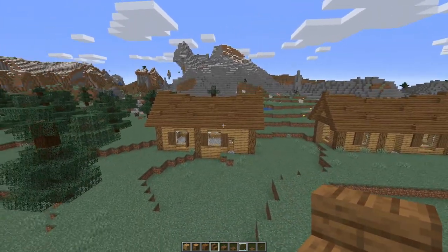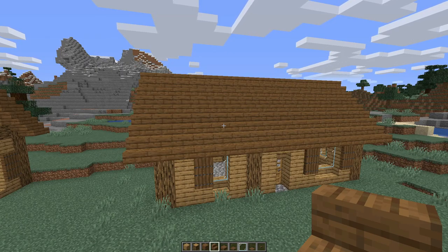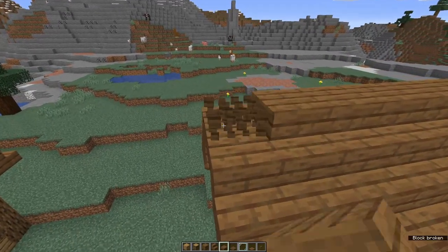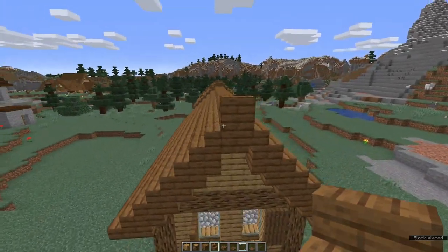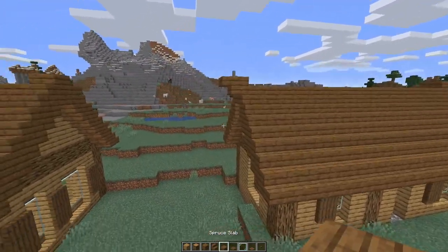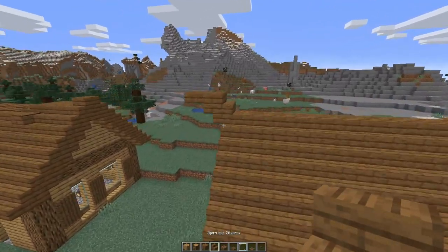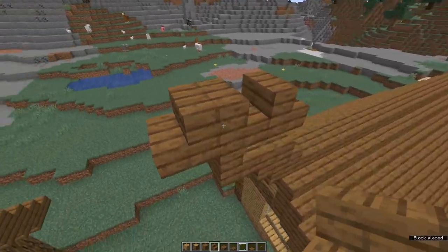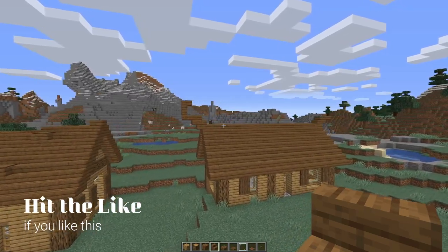Another thing we can do — and this works on rundown or pristine roofs — is add spikes to the roof ends. I've brought the roof back to its original shape so we can start from scratch. Starting on the odd numbered roof: come up to the top, get rid of your end slab and put in a stair. Do the same at the other end. Now come round to the other side and put an upside down stair. That's your simplest form of spike. You can also extend it out — slabs are a good way to do that — and make all sorts of weird and wonderful shapes. You can curve it back on itself, you can make animal heads. It's up to you.